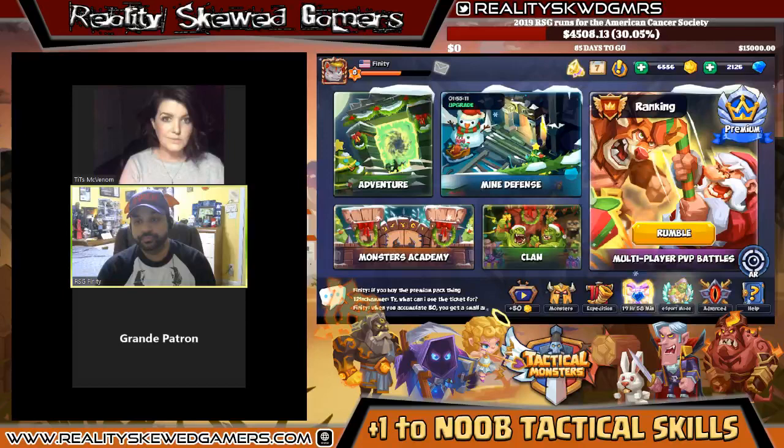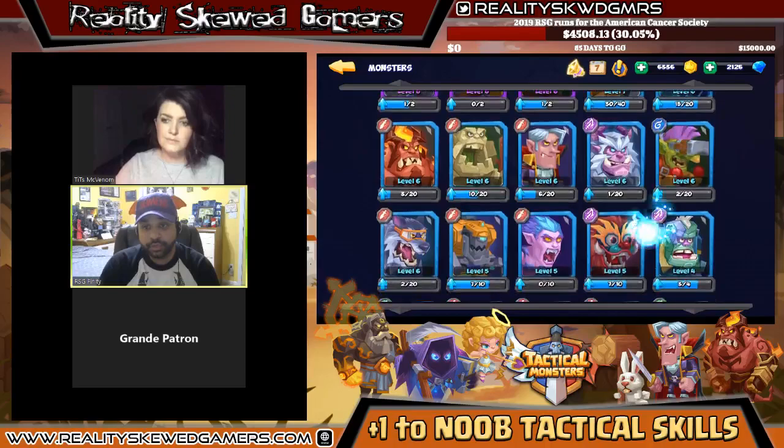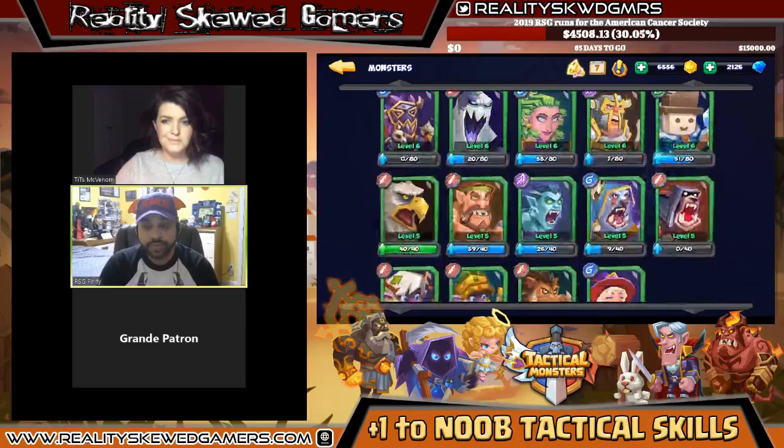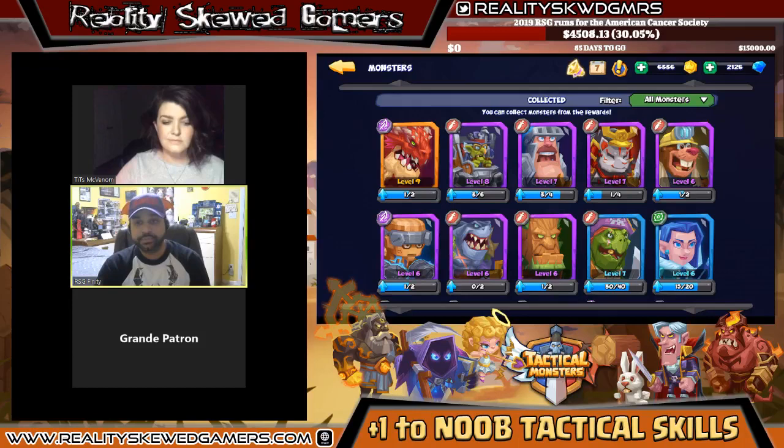The intro video gave a little background into Tactical Monsters. The game is basically a collection game — you're collecting different monsters and getting different cards, creating your set of monsters. As you get into higher levels you need more and more cards to hit the next level. There's also a rarity system: green is the lowest, then blue, then purple, and then gold which is a rare monster.